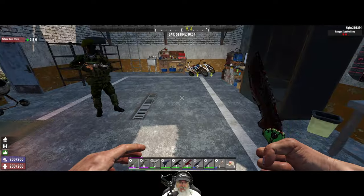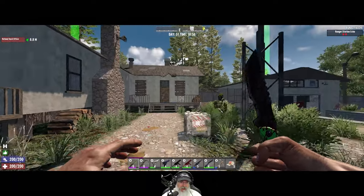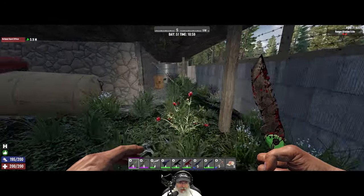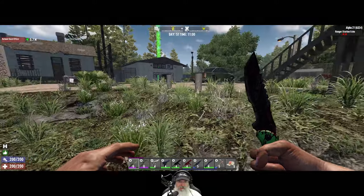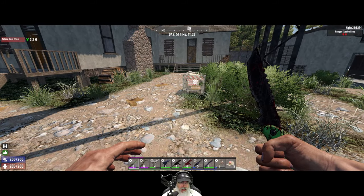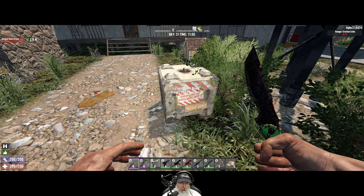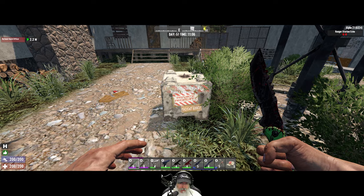I've got a land claim block set up right about here and it basically covers the eastern side of the lot, but it doesn't fully cover the other side — which isn't necessarily a problem because once we get everything repaired over here I'm not really going to spend a lot of time there anyway. I know I can go into the config file and increase the range of the land claim block if it turns out to be needful. I'm probably also going to bury it underground and hide it.